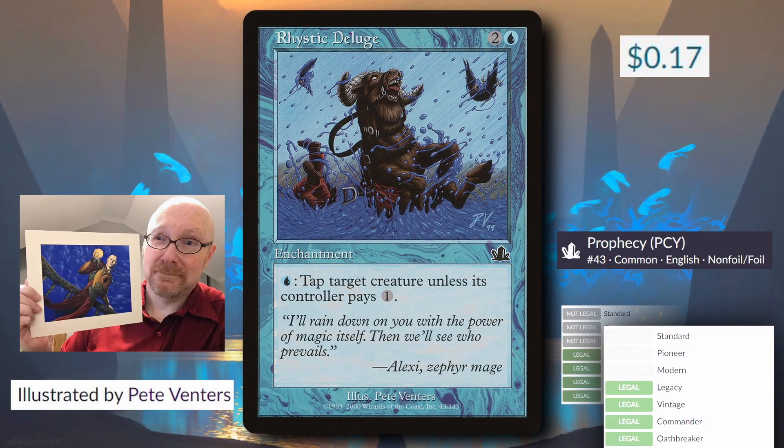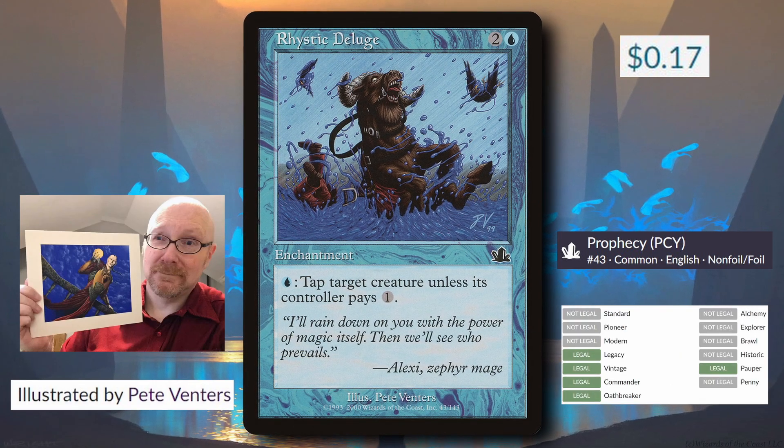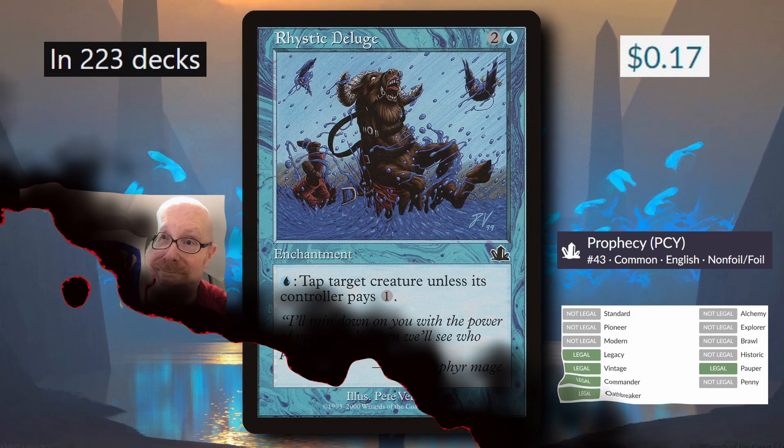Illustrated by Pete Venters. Legal in Legacy, Vintage, Commander, Oathbreaker, and Pauper. It's run in 223 decks on EDH Red.